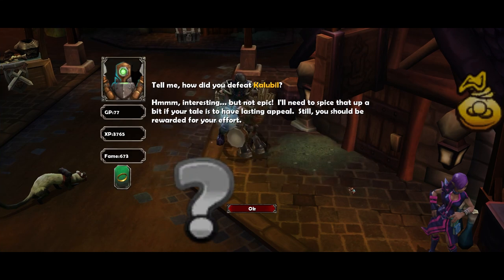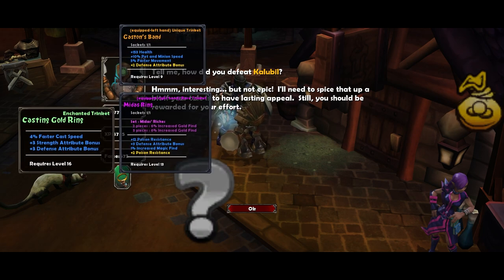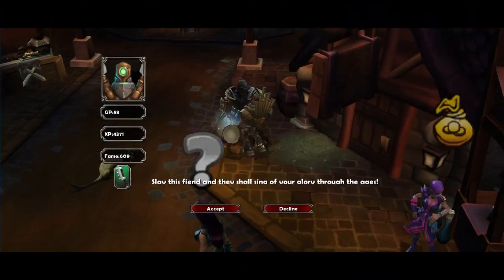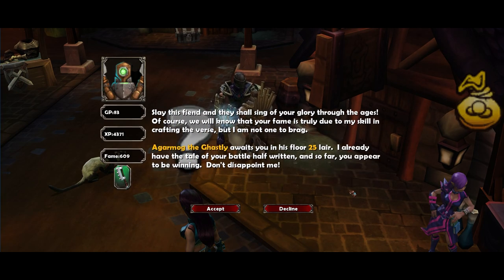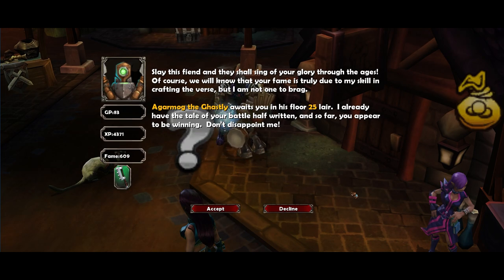"Tell me, how did you defeat Kalubu? Interesting, but not epic — I need to spice that up a bit if your tale is to have lasting appeal. Still, you should be rewarded for your effort." We got a ring — sucky ring, but still. "Greetings — slay this fiend and they shall sing of your glory through the ages. Of course, we will know that your fame is truly due to my skill in crafting the verse, but I'm not one to brag. A Garmog awaits you in his floor 25 lair — I already have the tale of your battle half written, and so far you appear to be winning. Don't disappoint."